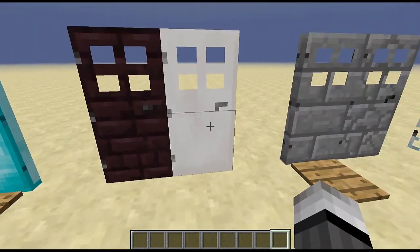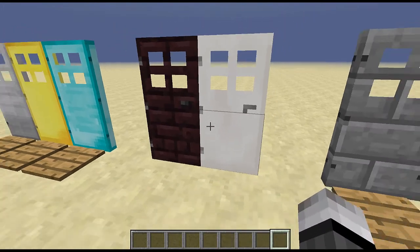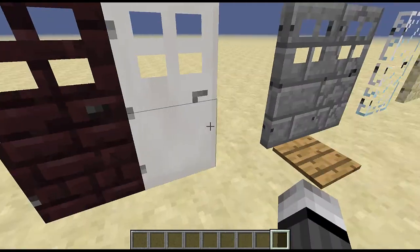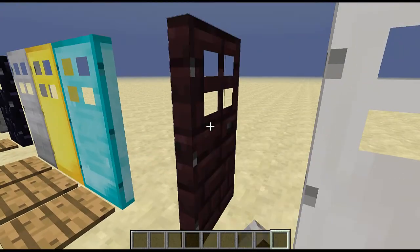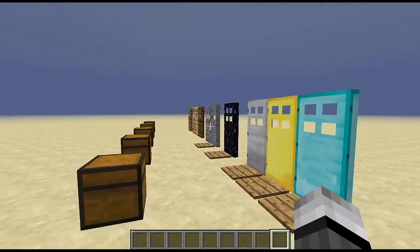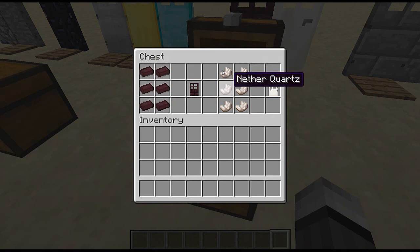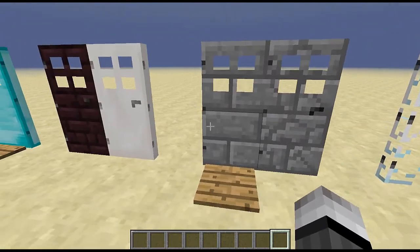Next up are the nether brick door and the quartz door. The quartz door is pretty cool — say in your survival house you had a kitchen and you want a refrigerator, you could use this for the door because it looks a lot better than the regular doors most people use. The nether brick door would be good if you have a bunker in the Nether and want something different from the classic wooden door. They are crafted just as you would think, using nether bricks and quartz blocks respectively.